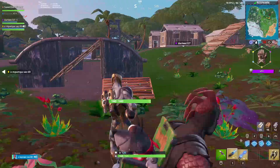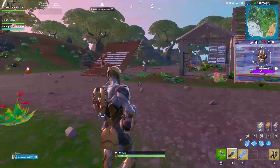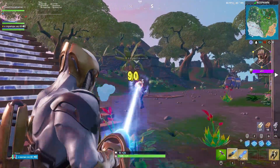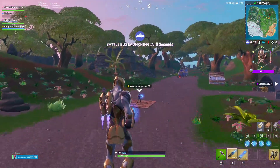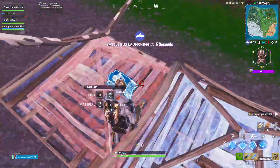Let's jump straight in with these challenges. The first one we have is deal damage while hovering with Iron Man's repulsors. If you don't know what these are, it's the sort of thrusters that come out of his hands. You can also shoot people — it's one of the characters you can play as in this game.